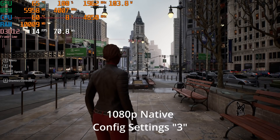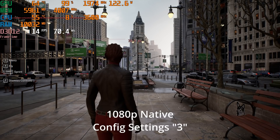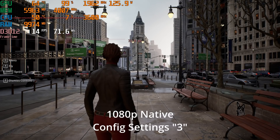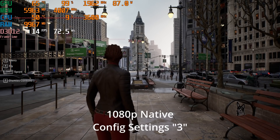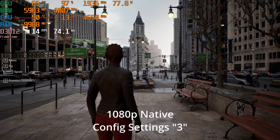Unreal Engine 5 is beautiful, and the GTX 1060 — this is the 6 gigabyte version — is old. As you can see, running this at native 1080p with all the default settings of this demo, which is the City Sample Project demo — the assets from the Matrix Awakens demo released on consoles, but not exactly that demo — this GPU is just not handling it.